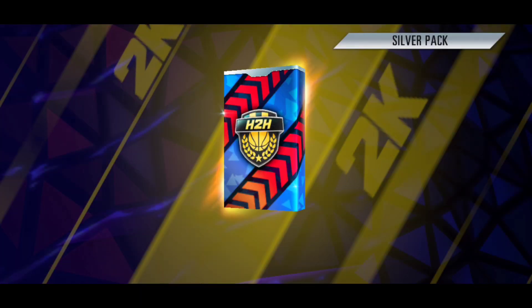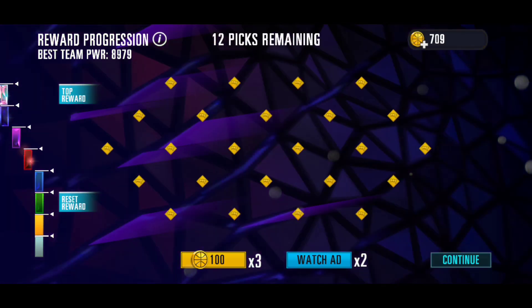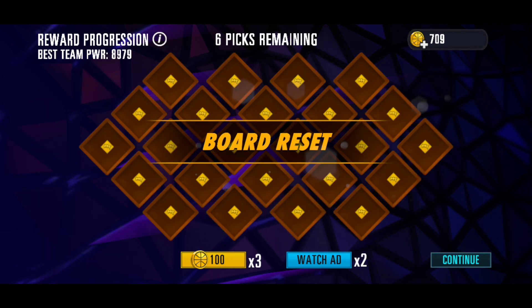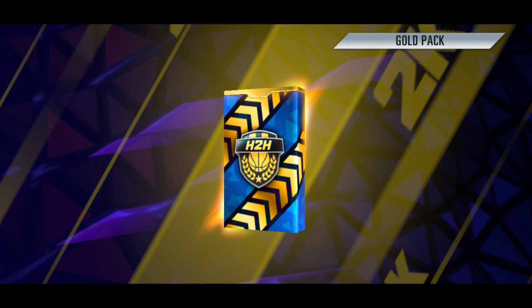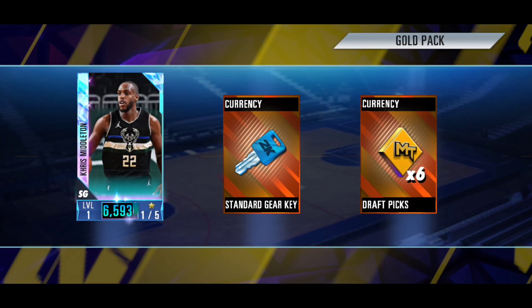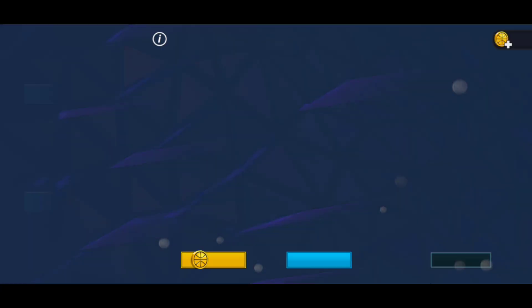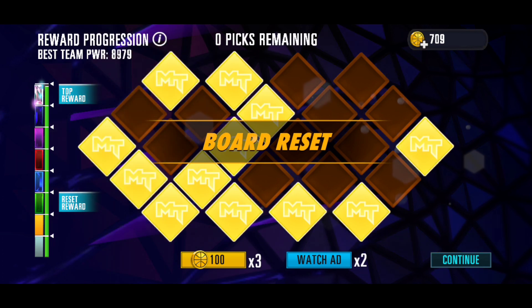We are back and we have some more packs - we have a super pack here because I don't want to open the super pack off camera, might as well open it right now since it's ready. We got an Oscar Robertson right there - we weren't really expecting diamond quality from that pack. We have another super pack over there at the end. Hopefully that's gonna be the end of this video once we open that pack because we've been doing this for a very long time. We get diamond Chris Milton right there! We literally just caught Chris Milton a couple seconds ago - that is going to be the end of the video.